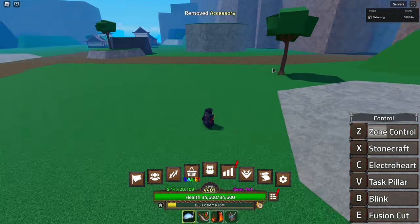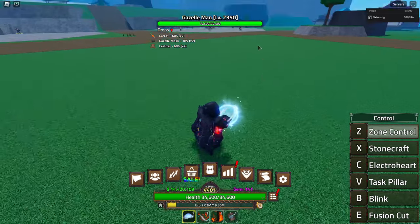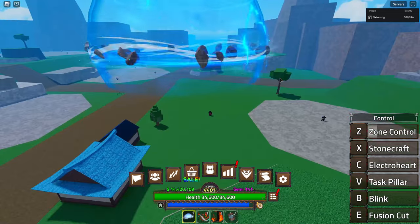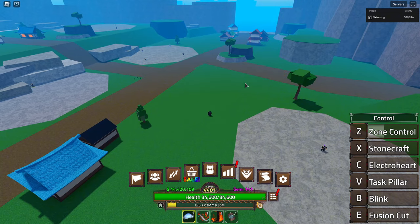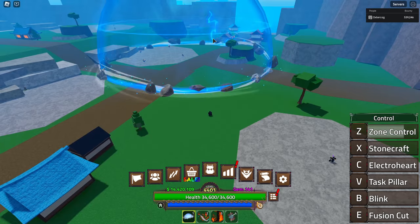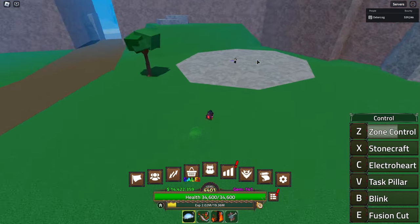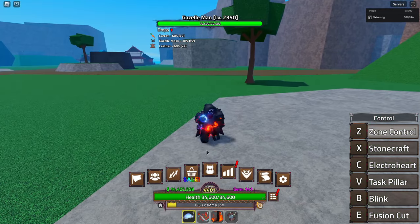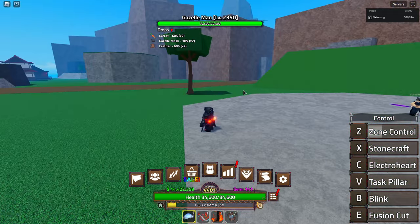That's Zone Control. It has more to it — if you hold it down you can create it away from you at range, but it's a lot smaller. I don't really see the point of it honestly; it creates an area too close and anyone could get out of that. You have two options for placing your room, which gives you flexibility, but it's just not as good as summoning it instantly — that's like triple the size.